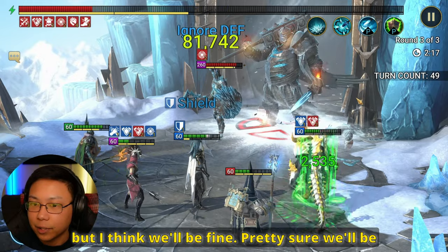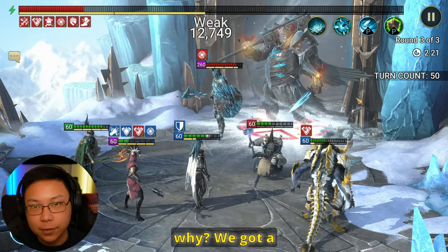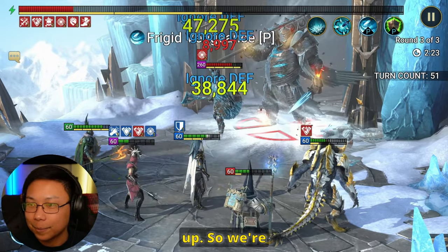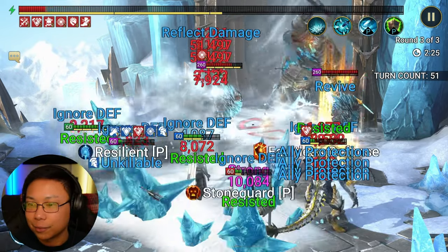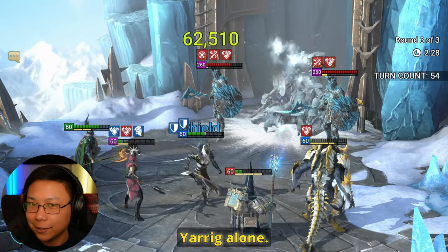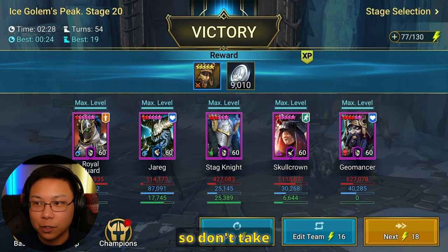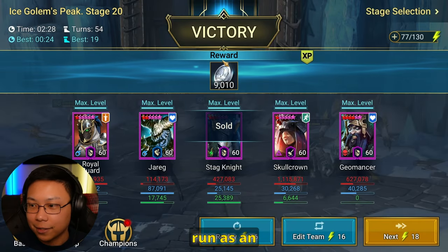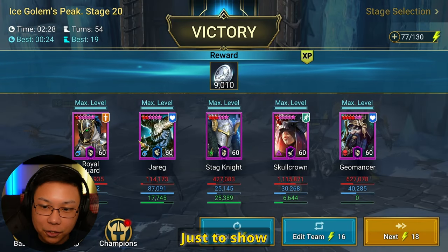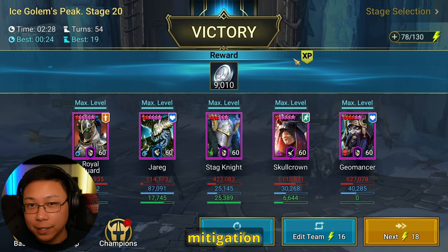Getting a little bit spotty here, but we have the decreased attack up so we're good. Let's throw it on auto and see. We started off in manual, so don't take that run time as an indicator — just to show you the power of Stagnite in the Hard Ice Golem. That damage mitigation is huge.